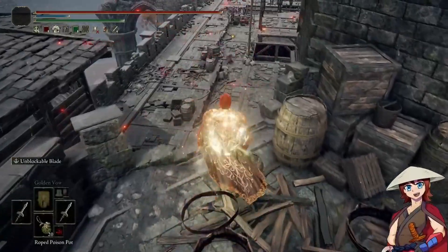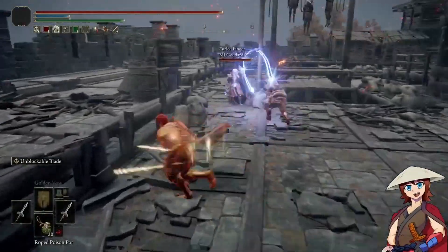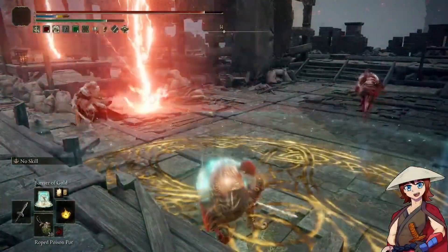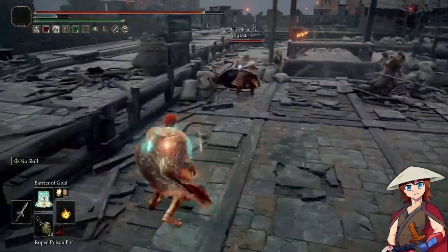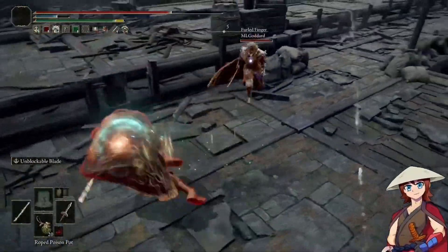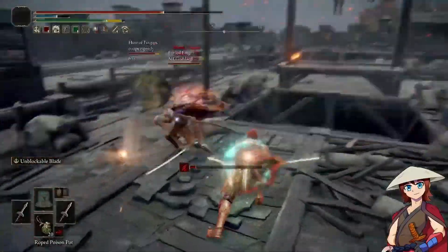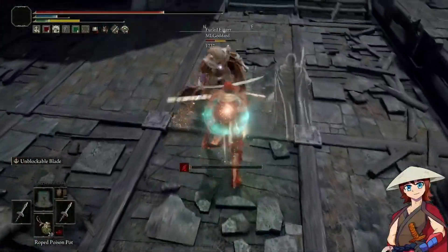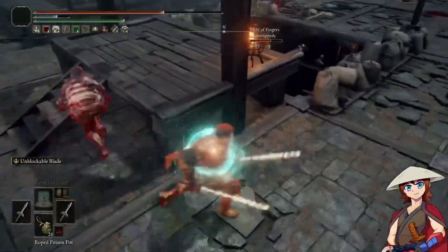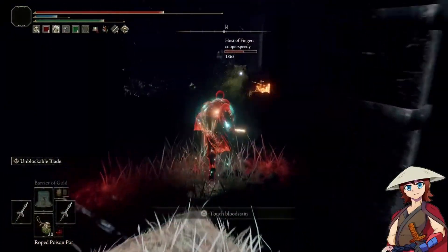No! Teammate! Teammate! Yuroma has your back! Look at how much no damage that's doing. Yeah! Get back over here!